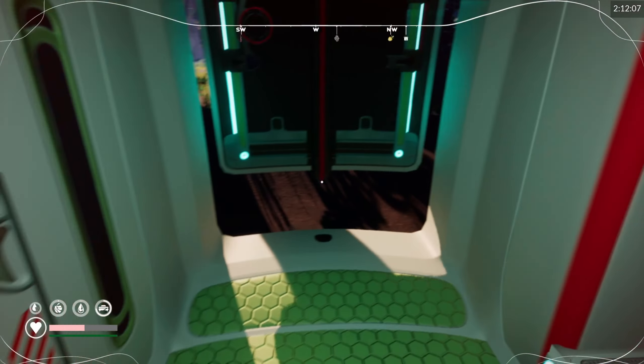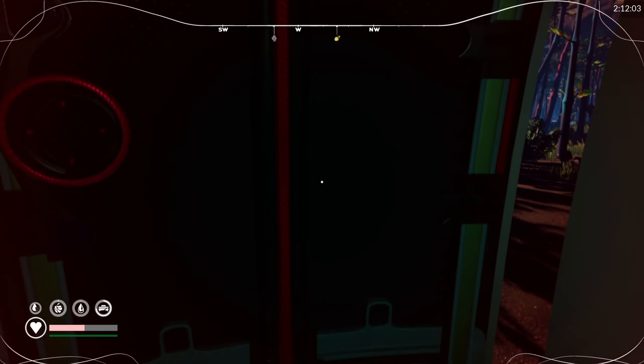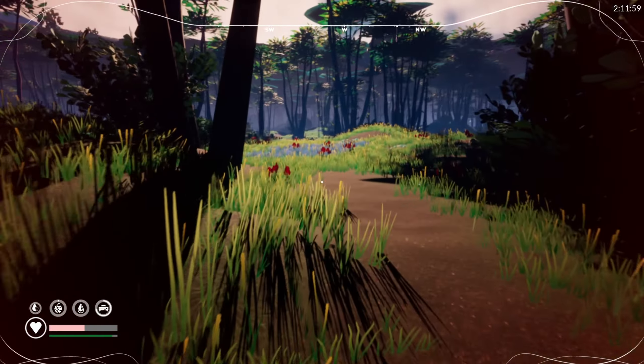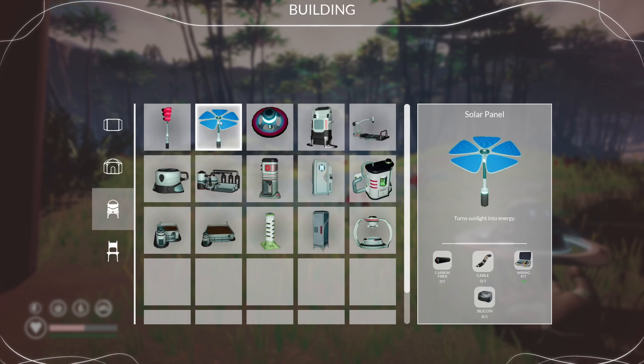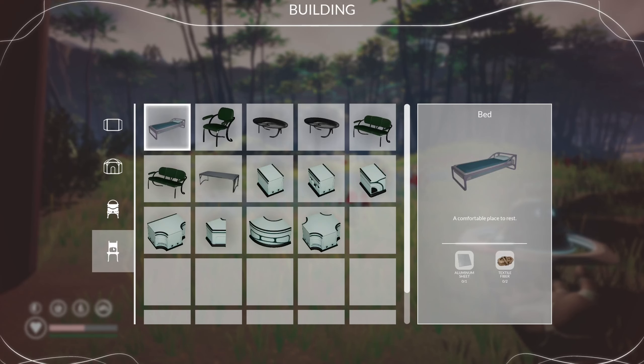There we go, got it. Let's go. Let me grab something. Most honestly, I'm going to come build in the sun. Textile flavor — we need pipes. So we can't do really anything. Nocturnal silicon.